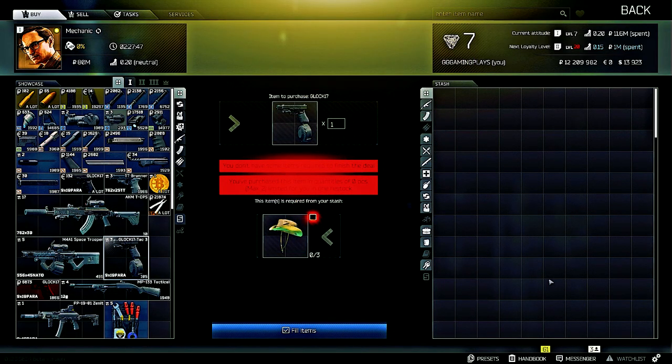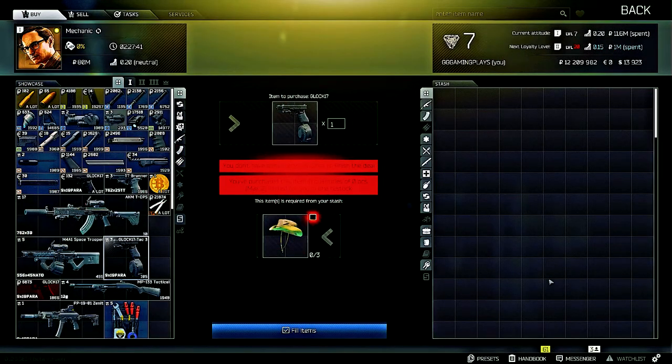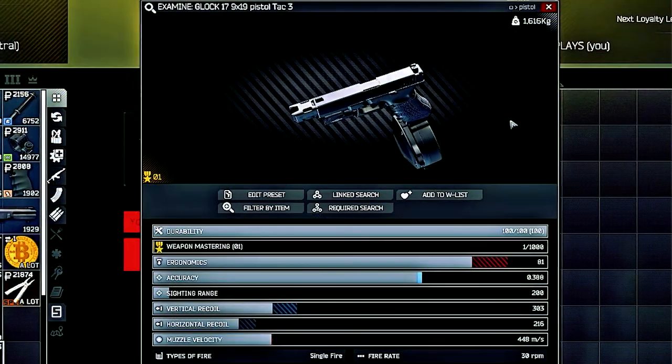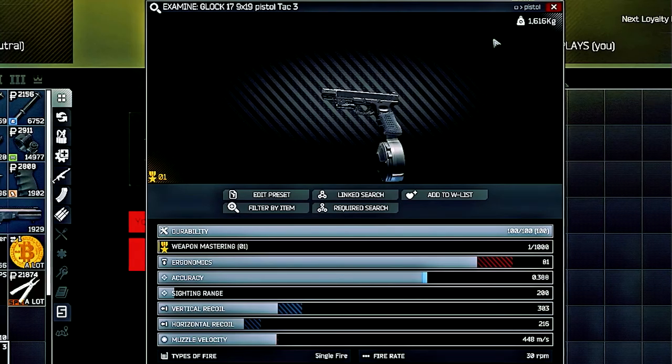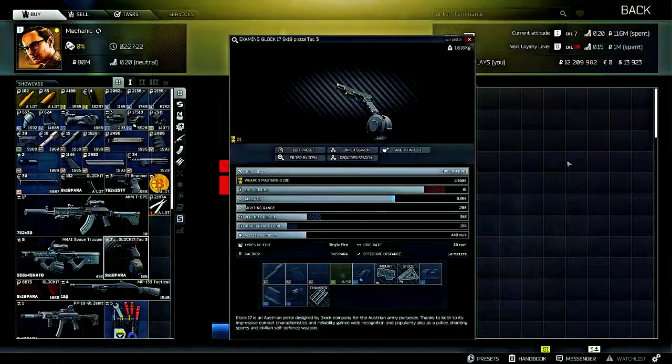Next up is the Glock 17, 9x19 pistol, Tac-3. You can trade in three cowboy hats for this one. It has an increased mag size so you can hold up to 50 rounds in that magazine — pretty nice. Once you unlock the flea market you'll be able to purchase these magazines and weapons, though they'll be a bit more expensive since other traders will want their markup.